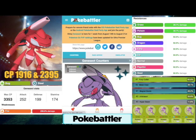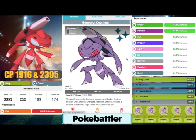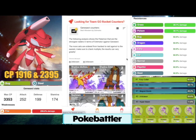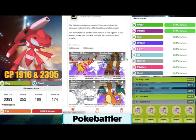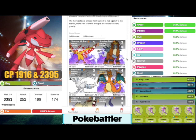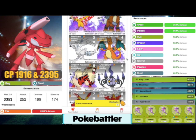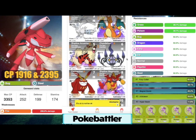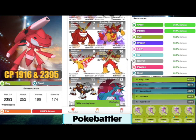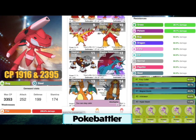Over to PokeBattler, we have Genesect Raid Counters. First we'll show you with shadows and then without. The best raid counters, with Shadow Pokemon doing 20% more damage and taking on about 17% more damage, are: Shadow Moltres, Shadow Entei, Reshiram, Shadow Charizard, Shadow Arcanine, Chandelure, Darmanitan, Shadow Magmortar, Moltres, Blaziken, Heatran, and Shadow Salamence with fire moves.